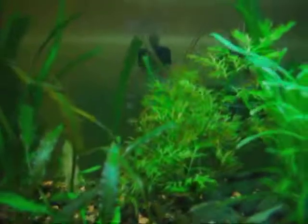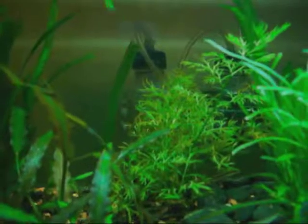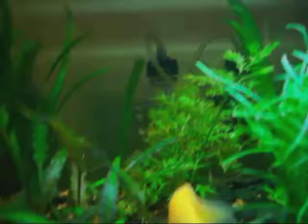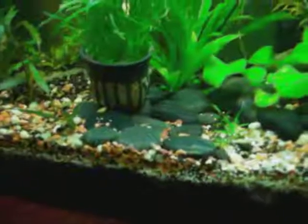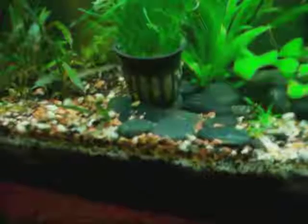I'm gonna change some stuff around. I'm gonna take my pongetons behind my little piece of driftwood right there, take all those up and put them where that water sprout is back there. And put the water sprout vice versa where the pongetons are. For the micro swords, I'm gonna move some of these rocks and put them right here in the very front glass. Move that little crit over here somewhere.